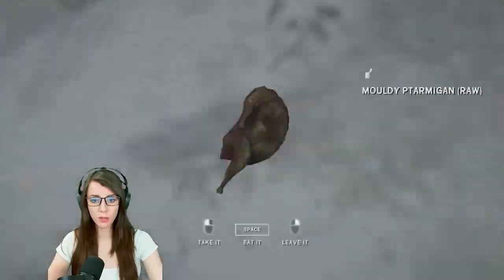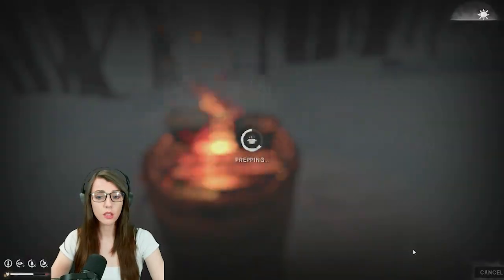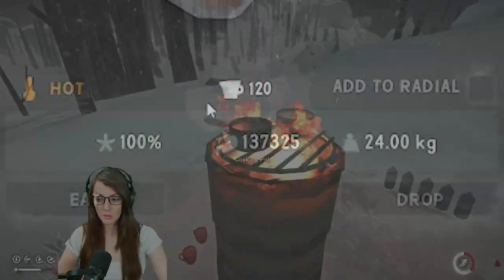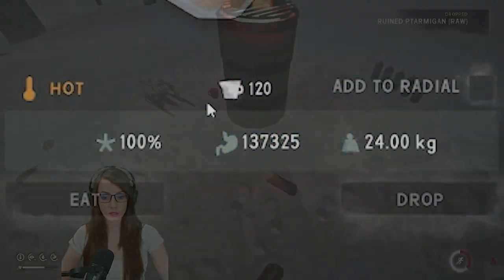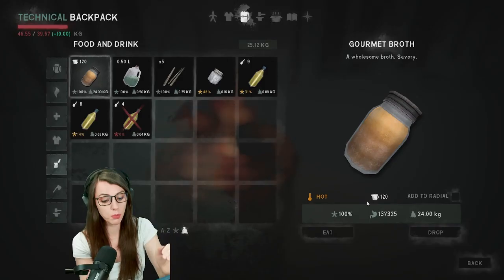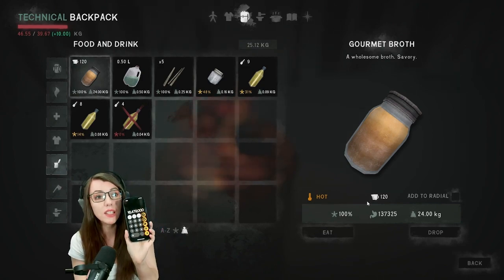After around eight hours of cooking, I was able to achieve a staggering 137,325 calories per single cup of broth. At 120 cups of broth in a single stack, that comes out to a colossal 16,479,000 calories.